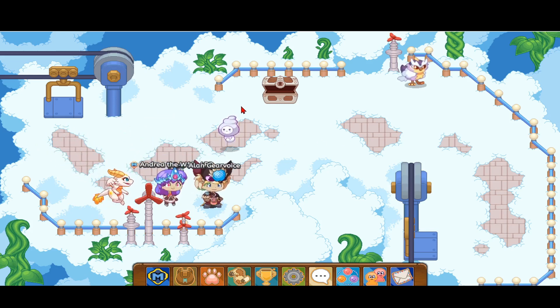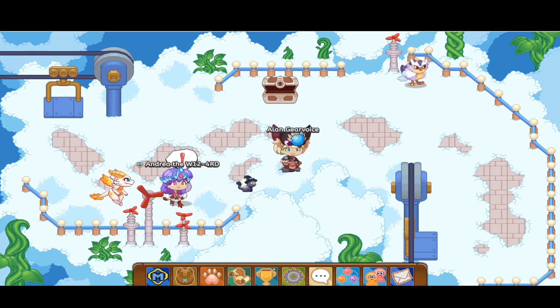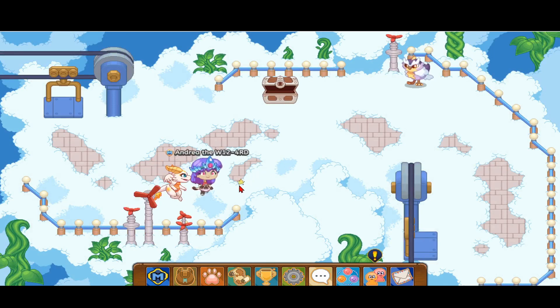Once you find the Brow you want to go ahead and battle it, because Luminites are paired up with the Brow. But in order to get there we have to battle a cloud Neek that we cannot skip. It's caught my attention so I'm going to go ahead and battle this pet and I'll be right back.